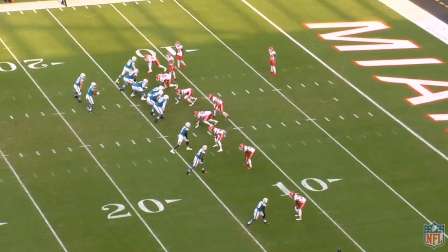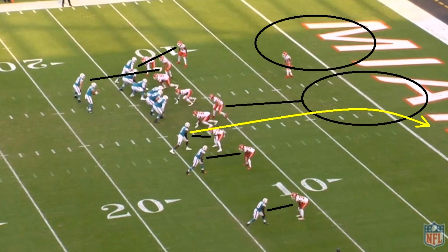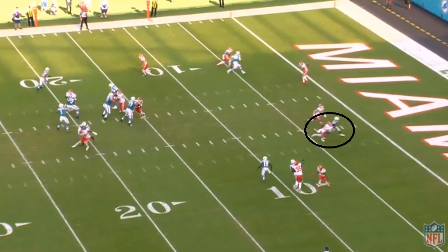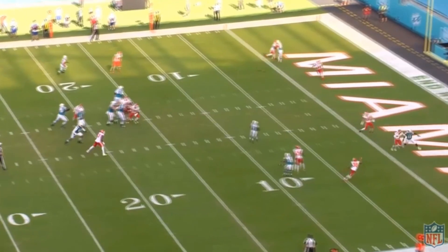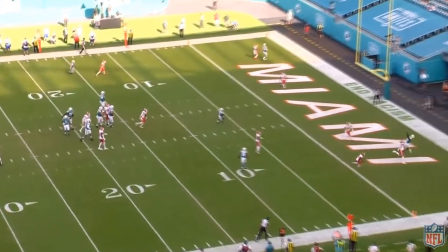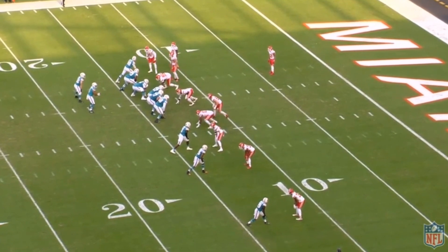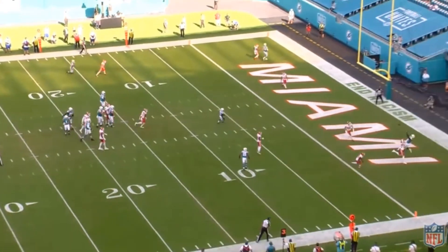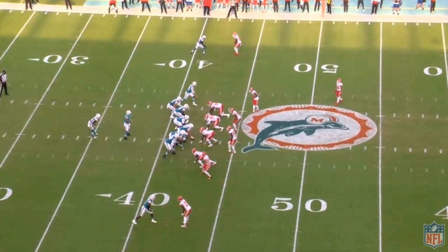It wasn't all Tua's fault. On this play, Kansas City is in cover two with safeties further toward the middle of the field. Davante Parker is running a deep route toward the outside - this could end up in a one-on-one matchup. Parker gets open and there's a window where Tua can make this throw - he's past the safety already. Tua takes this chance as he should, makes the throw, and Parker just drops it in the end zone. That was a very catchable ball. There were a few catchable balls that just didn't go Miami's way, contributing to the slow start. It's hard to really blame Tua for that.